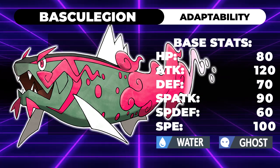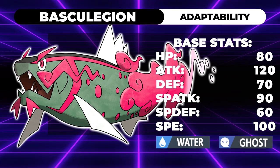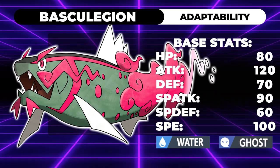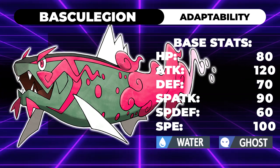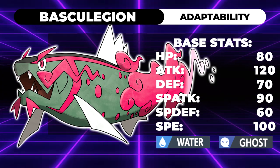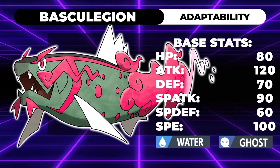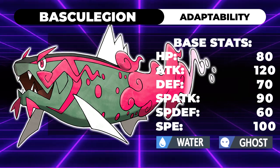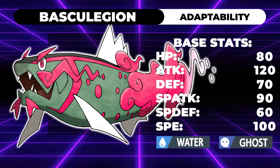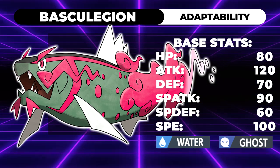As far as new moves, it's really only missing Ghost coverage. I don't think it needs Close Combat - Basculin does get Super Power and Reversal, but it's not going to use anything but Super Power. I don't think it needs Ground coverage either. Really all it needs is Ghost coverage and Ghost STAB as a Ghost type. Shadow Ball is something I want for it. Shadow Sneak could be pretty good but isn't required - having Aqua Jet as Basculin could be good enough, though Shadow Sneak could be nice for beating things like Dragapult, which would always be a pretty solid counter. I think the only Ghost STAB that makes sense is Poltergeist - not my favorite move since I hate missing it, but there are very few other Ghost moves that make sense, unless they add something like an exclusive move for Basculin Legion.